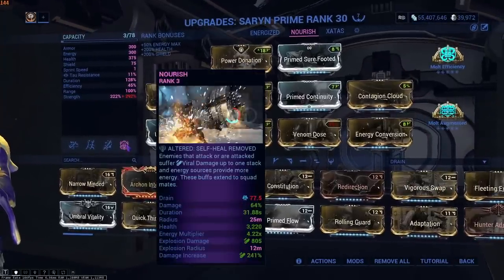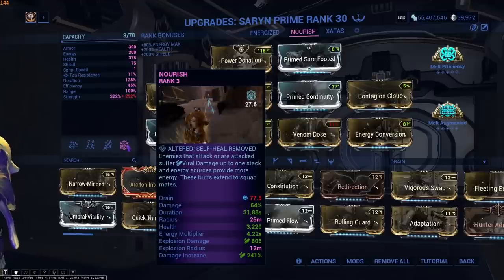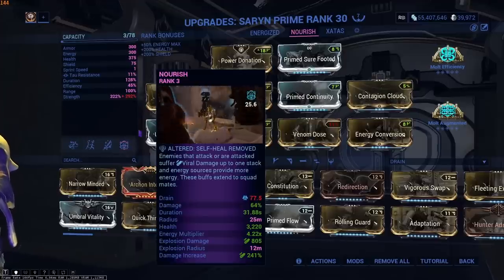There's also a Saryn build with Nourish instead of Energized Munitions. This is probably a little bit harder to play and not as beginner-friendly, but it's still very, very strong.